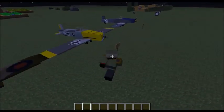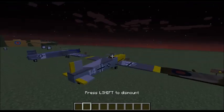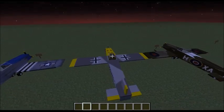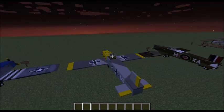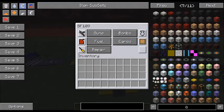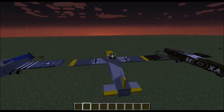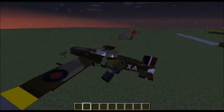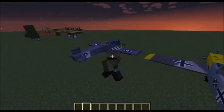Here we have a German plane - it's the Bf 109. It's pretty cool. I've seen one of these in a museum and they look awesome. This one has the smallest bomb load of them all. This one here has four bomb load slots, this one has three, and this one I think has four.